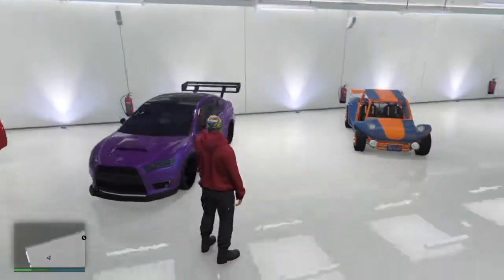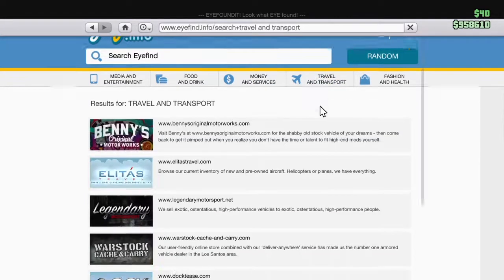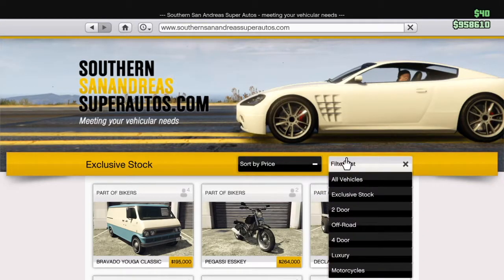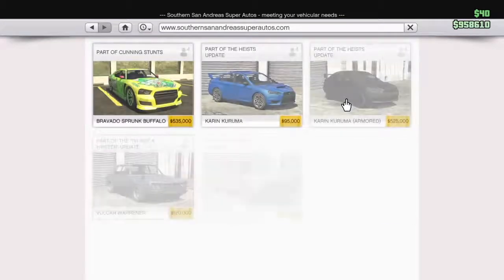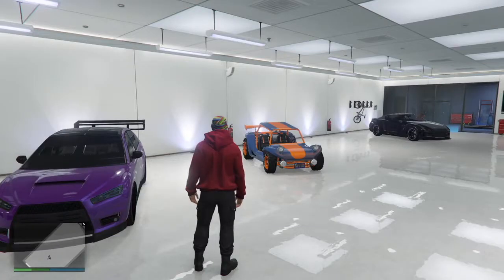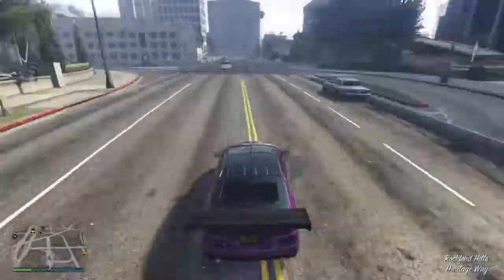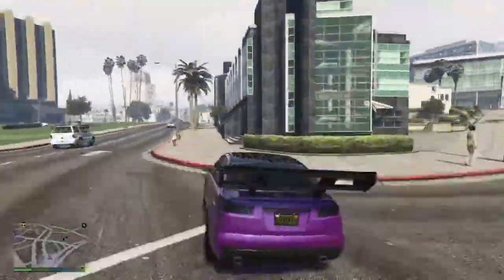The only car I'd recommend is the armored Karuma — it is fully armored. To get it, go to your phone or laptop, go to southernsa.com, found under Travel and Transport. Use the filter list and select four-door and it will come up at the top. It can be bought for $525,000, and with upgrades it'll cost around $650,000, but it's definitely worth it. It's great for missions, very fast for its weight, quite agile, and can cut around corners.